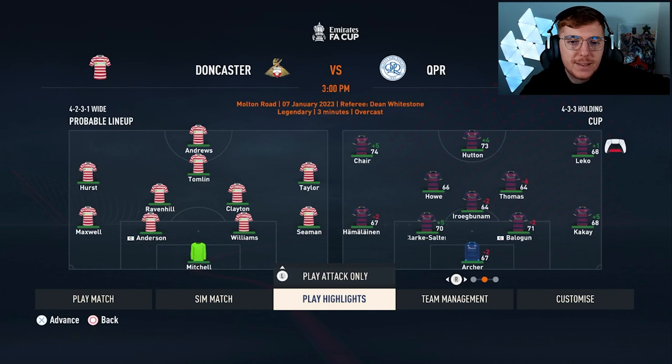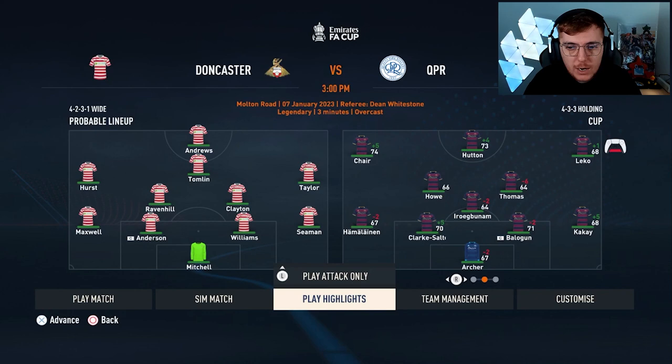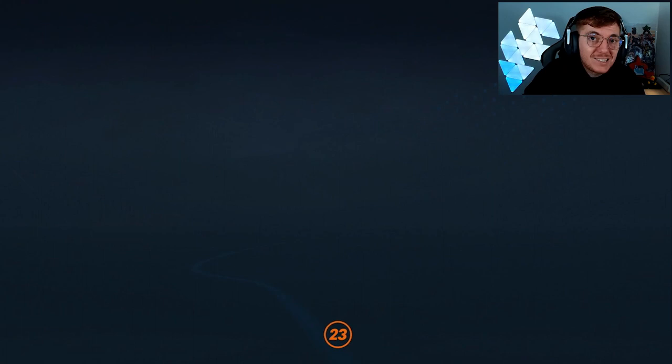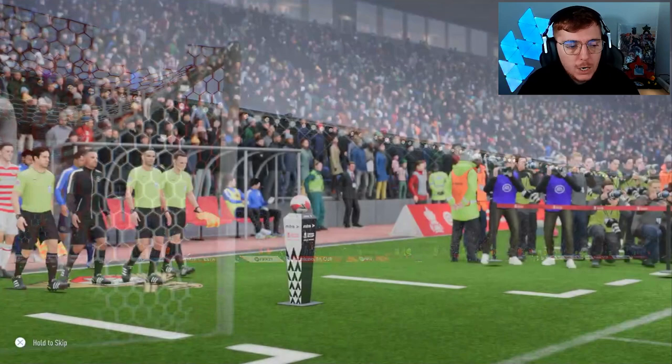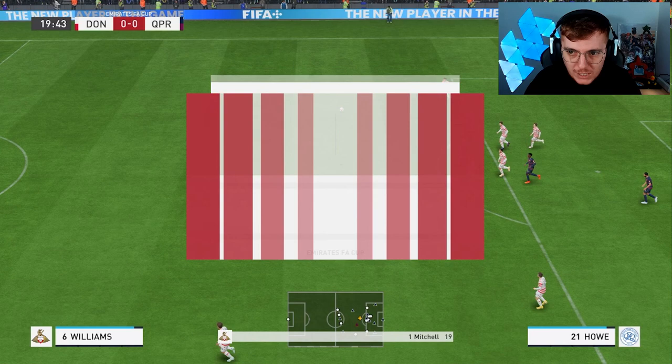Up against Doncaster in the FA Cup — I'm going to do this as a play-highlights game because it's the Cup and we've got plenty to get on with. Quite a bit of rotation — not really much of our first 11. Hutton and Chair are the only two from the starting 11. Eric Bunem getting a couple of minutes. Thomas on a minus six but specifically asked to play, so I'll play him. Hopefully we do okay — fingers crossed.